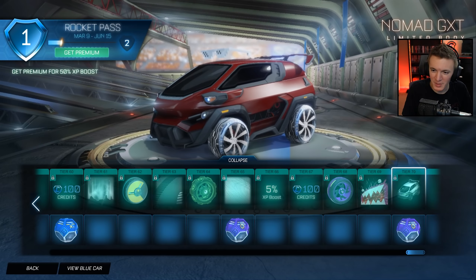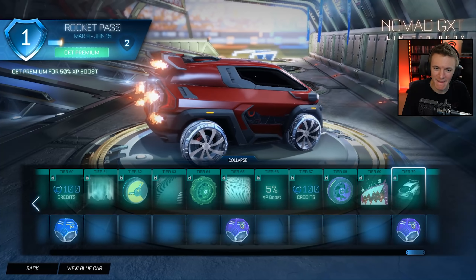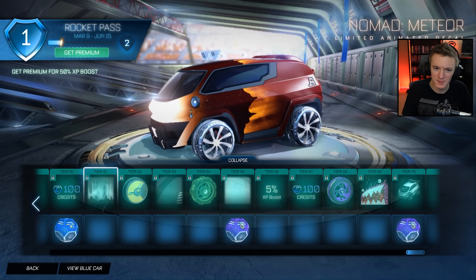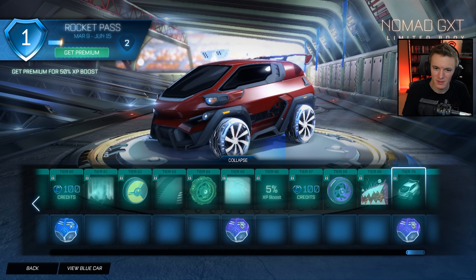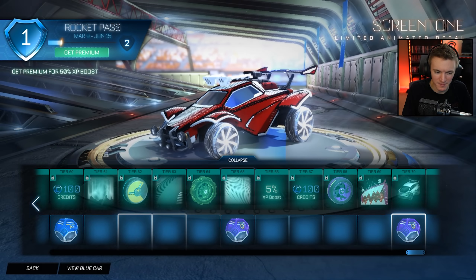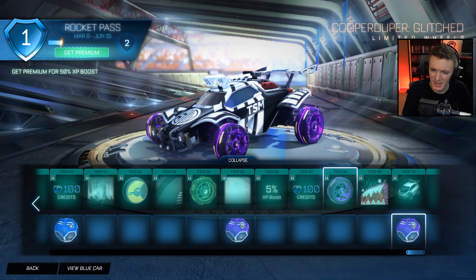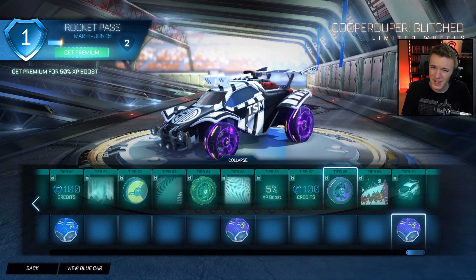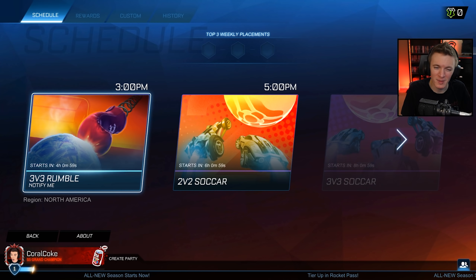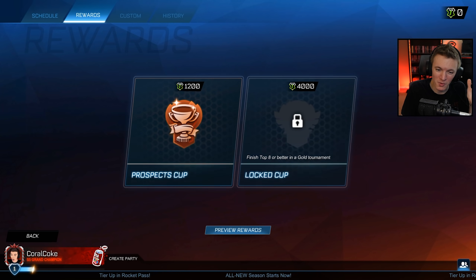Tier 70 — the Nomad GXT. So what does it add? A spoiler and that's it. There's the normal Nomad without the spoiler and the Nomad GXT adds a spoiler. Then you got the Very Rare Drop and all the painted versions. That's the Rocket Pass — I'm gonna say three out of ten. The only thing that really saved it was one wheel, some decals for the Merc and Nomad, and that goal explosion. Let's check out the tournament rewards. I saw the toilet paper goal explosion — that looks trolly and awesome.